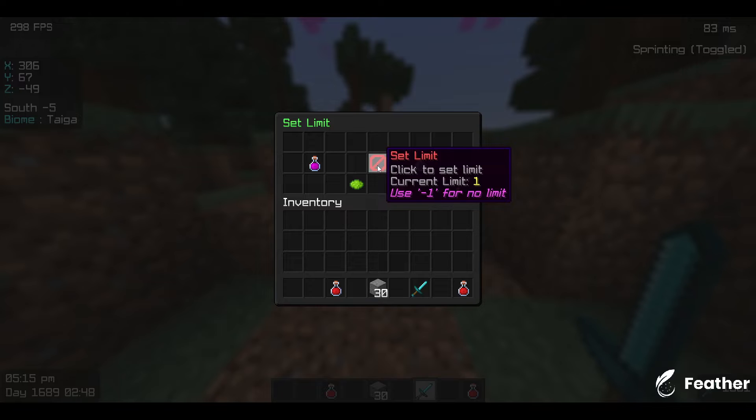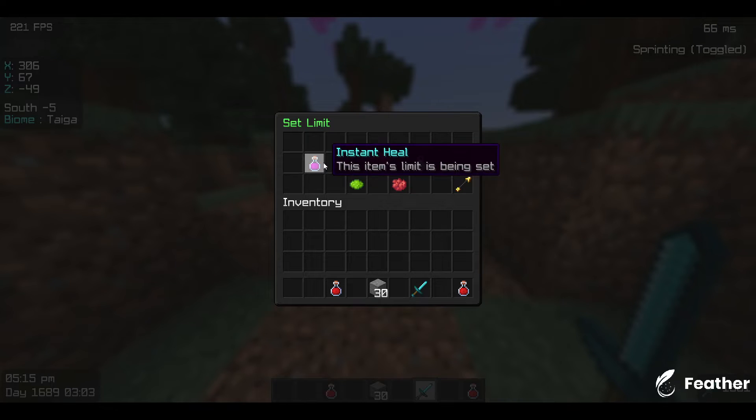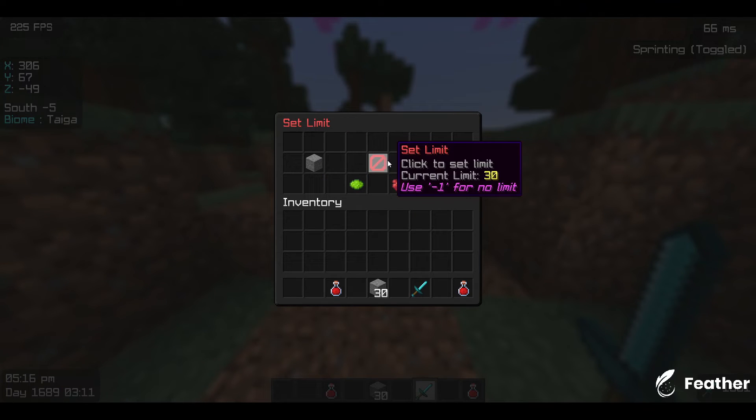Here are the potions — you can click each potion. I've already limited it here so I can only have one potion in my hand. If you upgrade it, it will be like potion level 2; if you don't upgrade it, it's potion level 1. You have to save it here — that's how you do it for the potions.